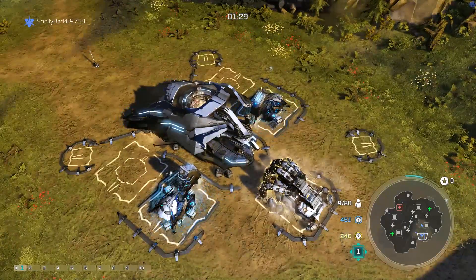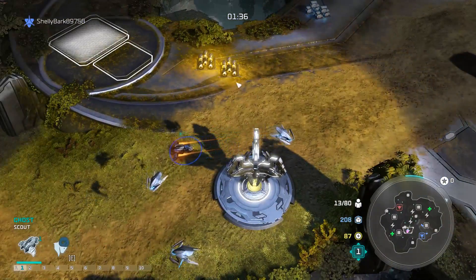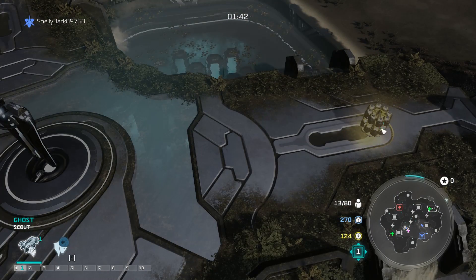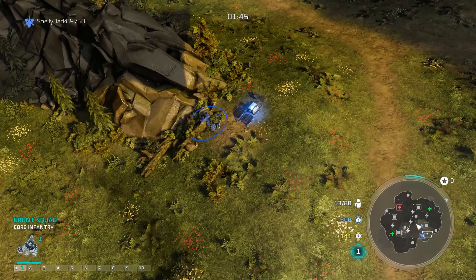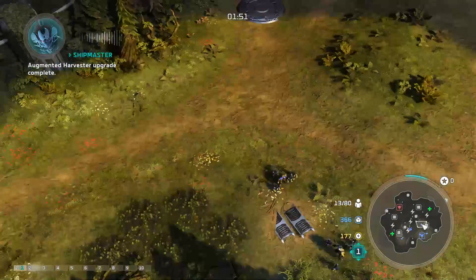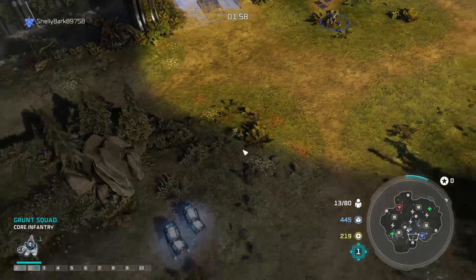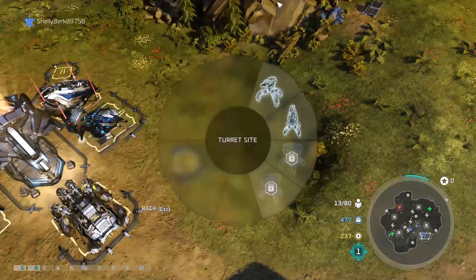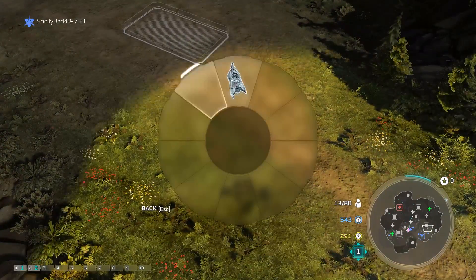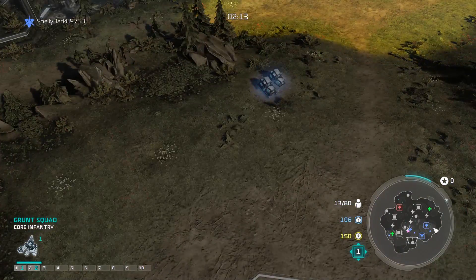Let's go ahead and get out those resources located here. Moving these guys forward. Augmented Harvester upgrade complete — I didn't put you guys on the earlier one, okay. War Council constructed. This guy could probably go over here and grab that. No resources there, resources here.